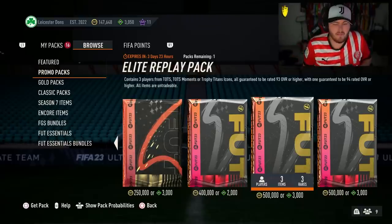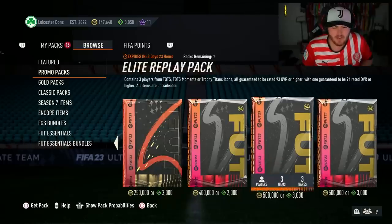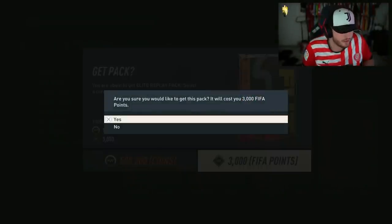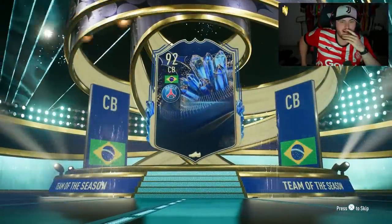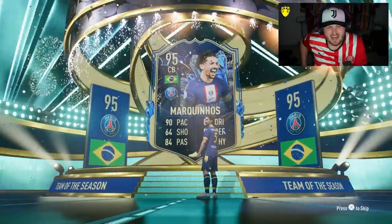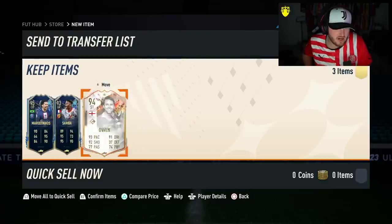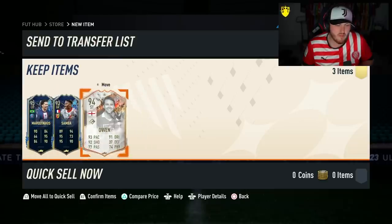On to the second account to open another Elite Replay pack. If you're choosing between the two, I'd probably do the Super Elite pack over the Elite Replay pack — although the ceiling is probably higher on the Elite Replay pack, the risk is way less on the Super Elite pack due to the fodder. Brazil centre-back — Marquinhos. That confirms Trophy Titans icons pop up behind. Sadly, it's not a great Trophy Titans icon. Marquinhos is not that great anymore. Owen's not great. Samba's terrible. Yeah, that's not amazing.